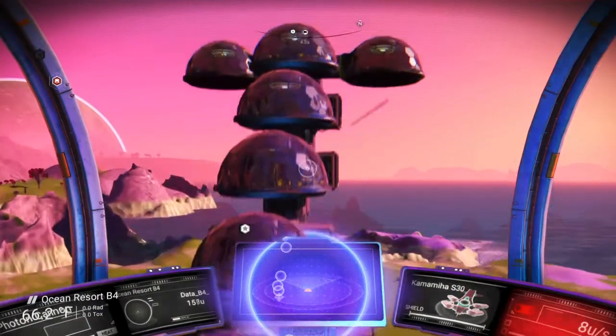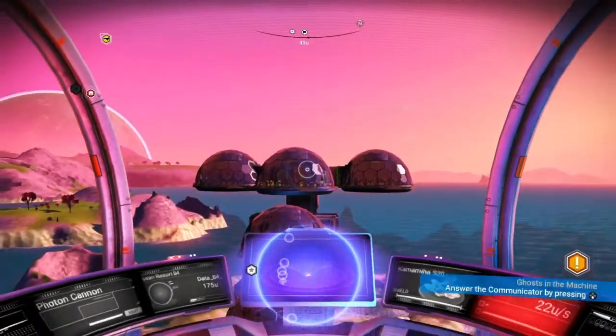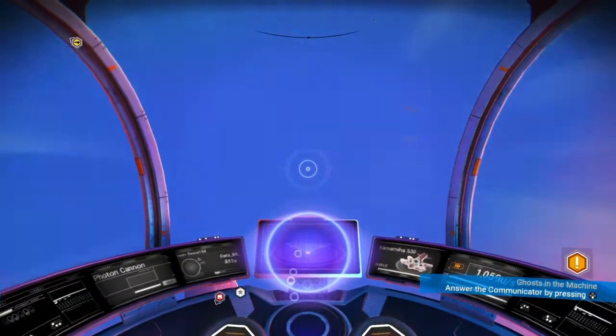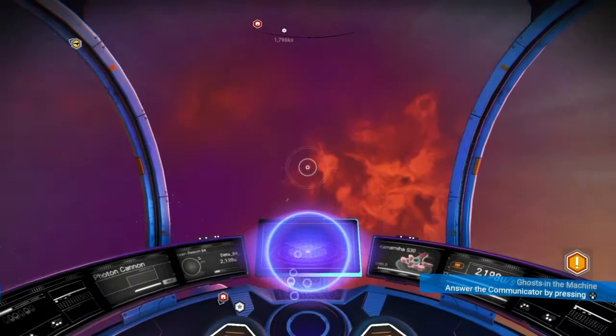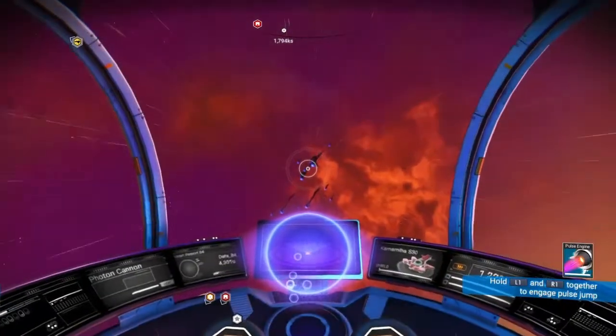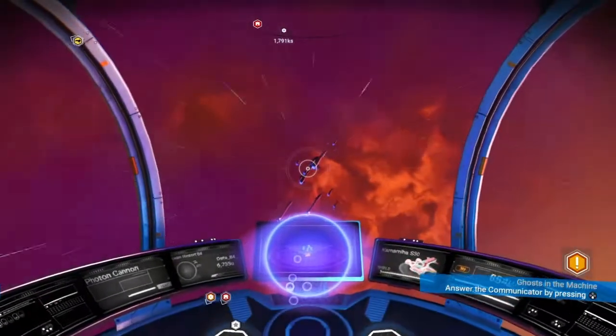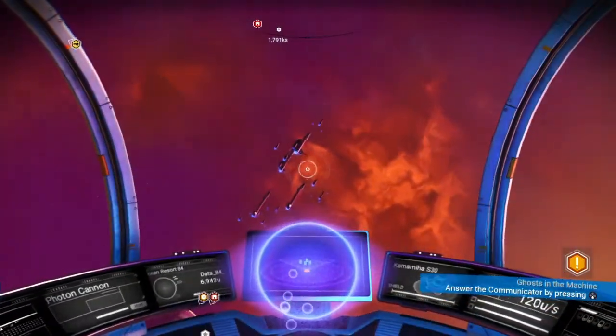We're going to fly up into the space area to pull up the communicator. We have 1.32 dropped, so I feel pretty comfortable moving on with the story here. And those are some neat colors up there, that's for sure.